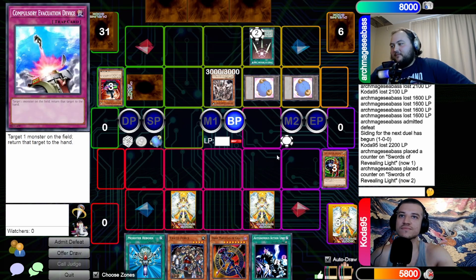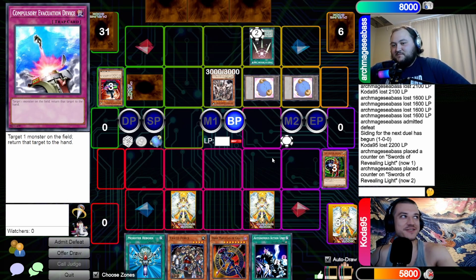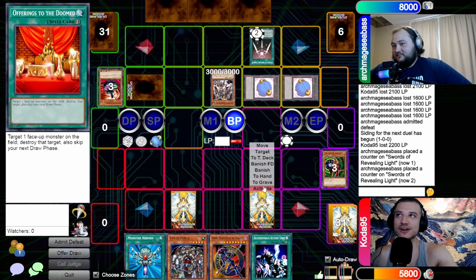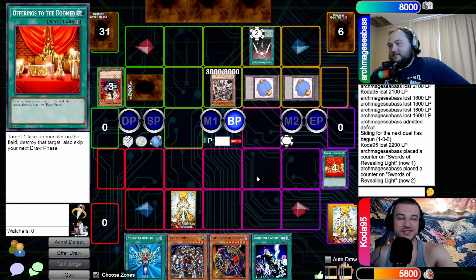Hold up, slow down — you got it at the very start of battle phase, before you can even attempt to declare. I activate Offerings to the Doomed to pop the Golem! How do you always have that card? I mean it was a common.